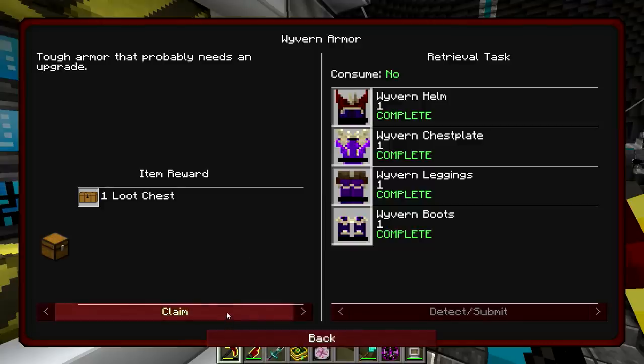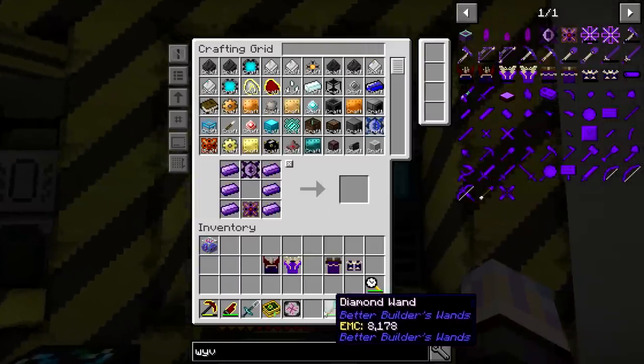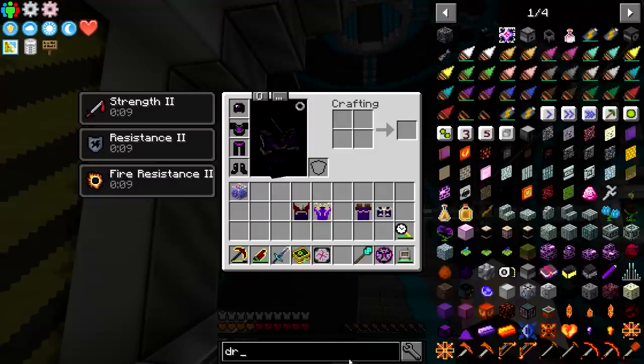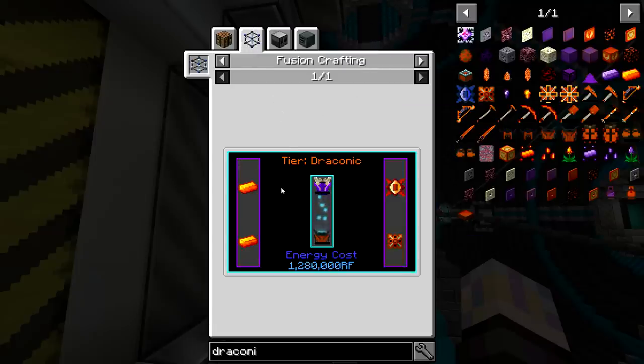Claim that. We're just making the progress — all easy peasy. So yeah, we'd have to do the Draconic. Let's do the Draconic itself. We would have to do some infusion here.